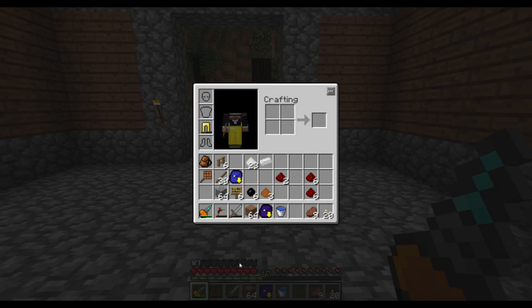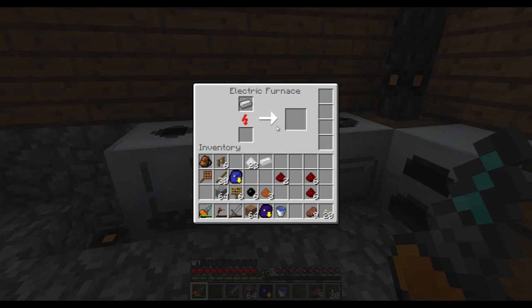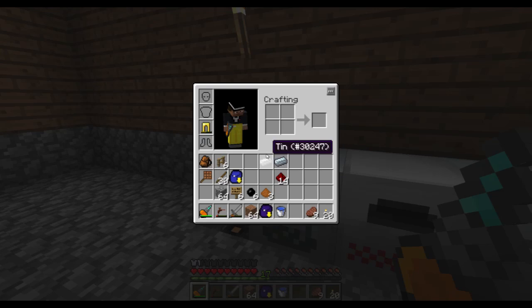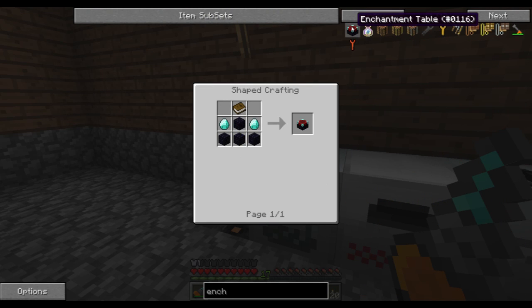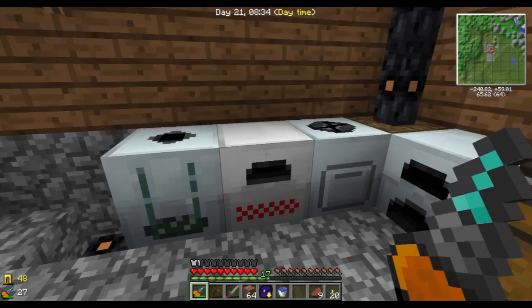I'm gonna try and save my experience up a little bit because I really want to get an enchanted pickaxe. For that I'm gonna need an enchanting table — so that's two diamonds, four obsidian. I need a total of five diamonds for a pickaxe.